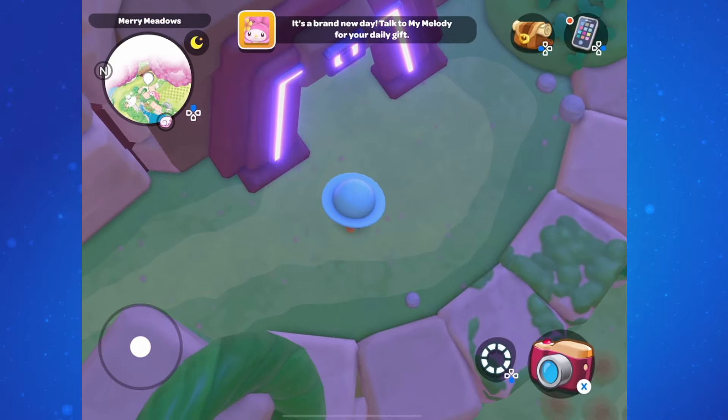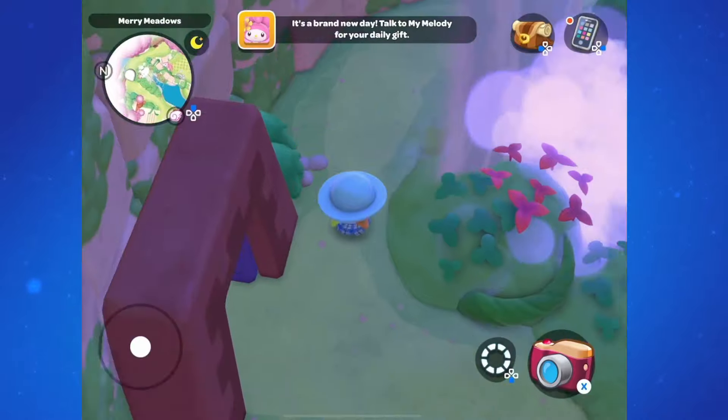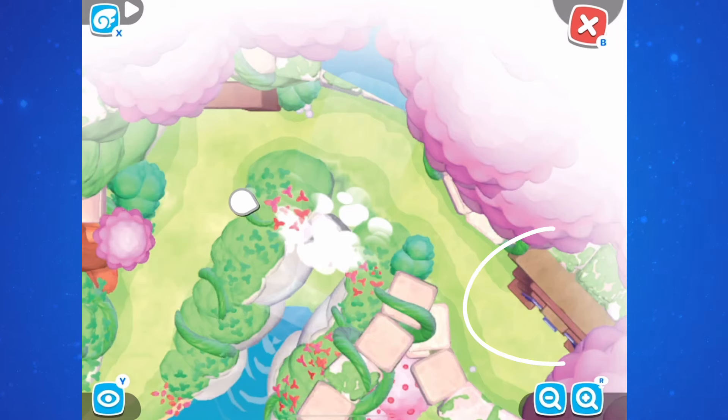One of the new puzzle rooms on level 4 of Merry Meadow is Zealus Zappa. To find this puzzle room, head to the right side of the temple and behind the waterfall and you'll find it over here.